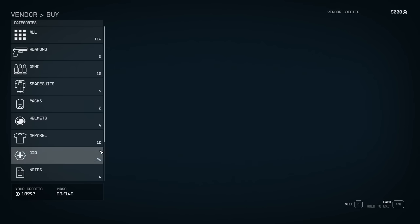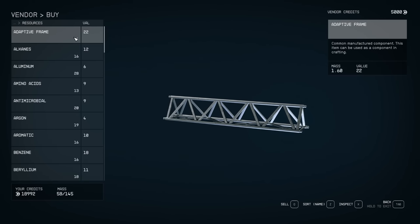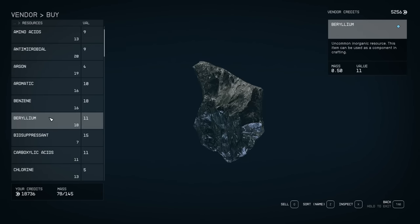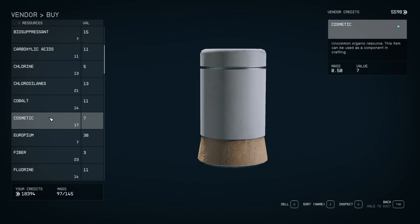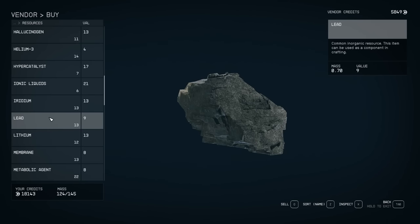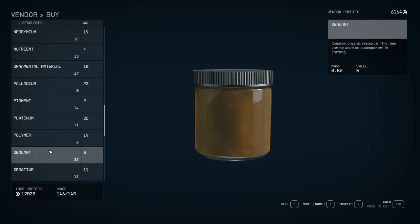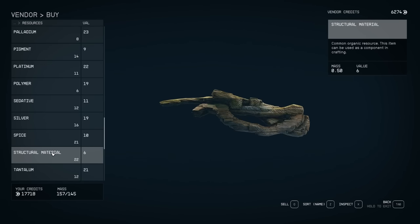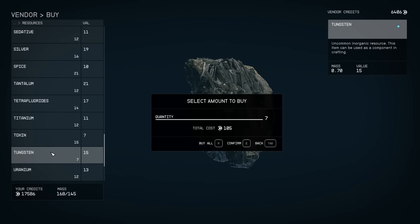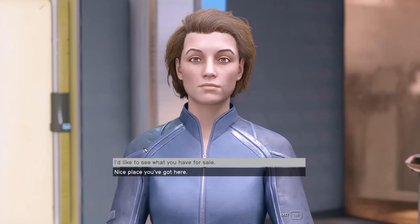Scroll down to resources. Now because I'm at the start of a game and I don't have anything, I need to buy the following: adaptive frames to get you started, but you can make them once you get the outpost up. Aluminium, beryllium, copper — that's important, you need loads of that — fibre, iron, lead, nickel, sealant, structural material, tungsten, and zero wire. Those are all the resources you want and this shop sells most of them.